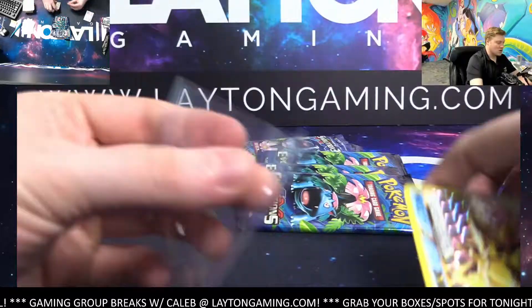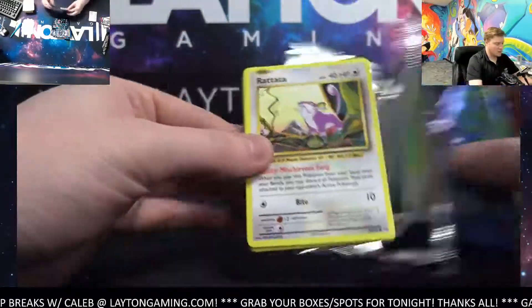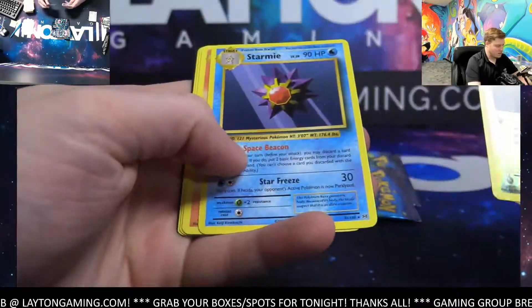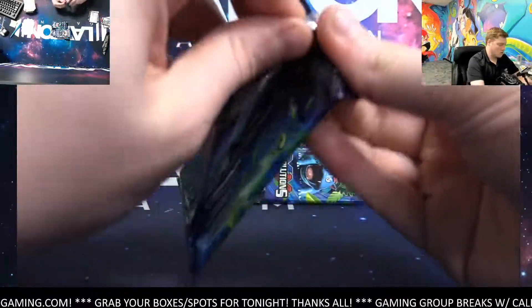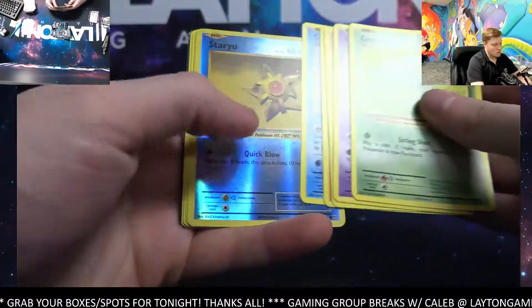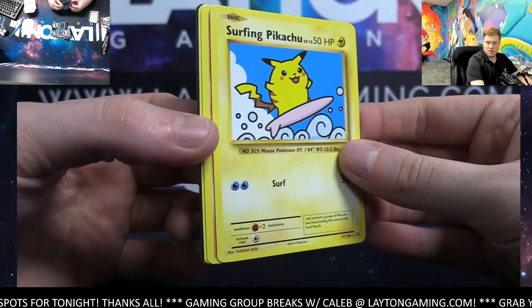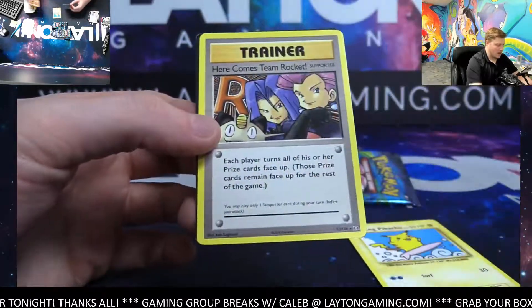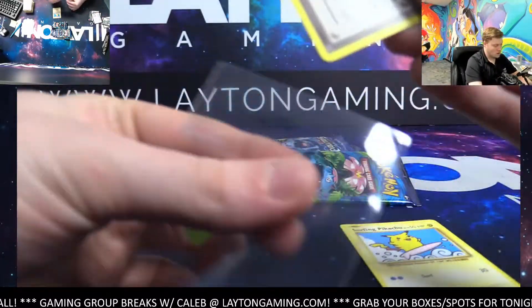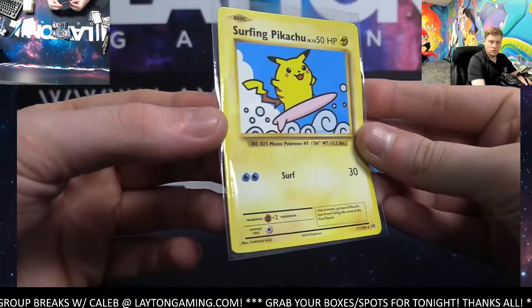Everything is available linked in the bio on TikTok. Head over to the personal boxes section, you'd be able to see it there. We're working on the group breaks right now. Starmie. Dewgong rare. It's going to be a Surfing Pikachu for Electric. Nice one - Surfing Pikachu. Kevin. Nice Secret Rare. And another Secret Rare - here comes Team Rocket. Trainer spot on the Secret Rare.